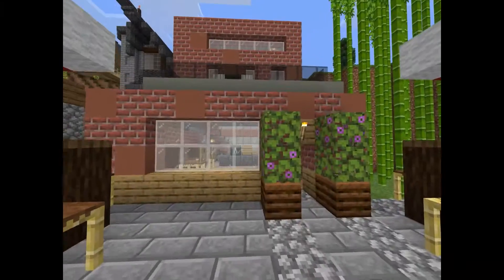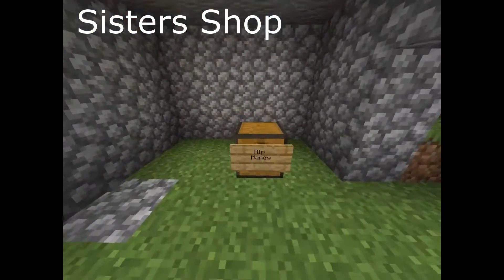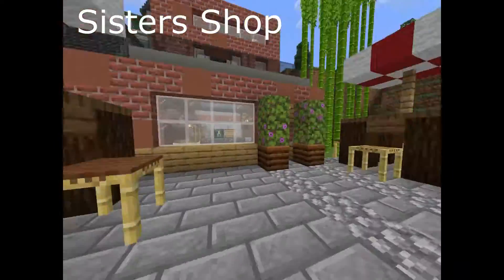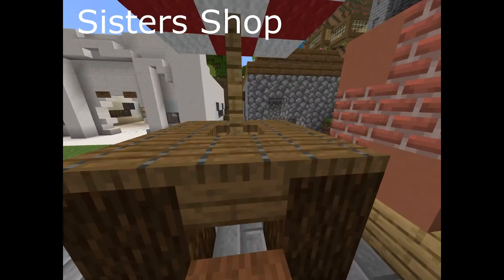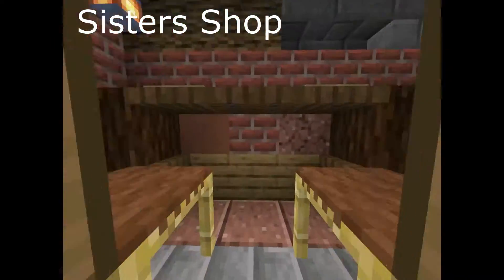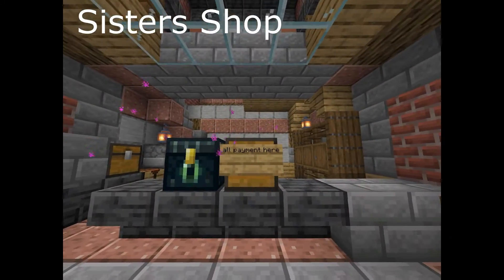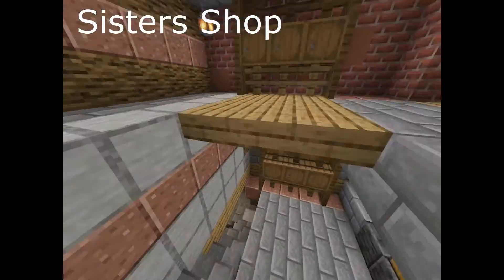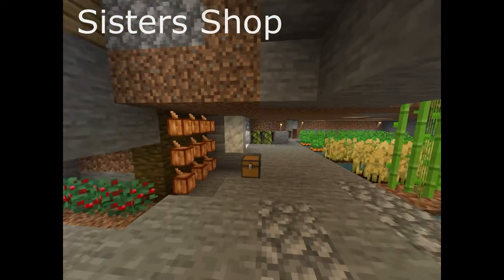Very next to this we have my sister's food shop or restaurant. Her horse got a bit blown up right here. We have the outdoor area with really cool chairs you can sit up into on the table, a front door, two tables, and this is where all the products are organized with a payment chest. There's an upstairs area, and down here we've got a chicken farm and all this farm area.